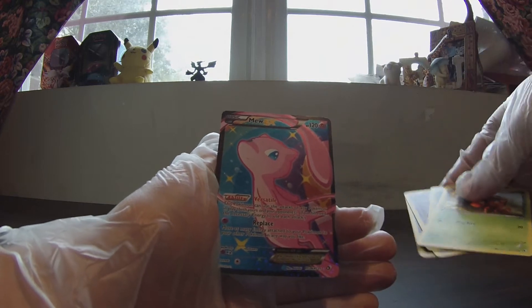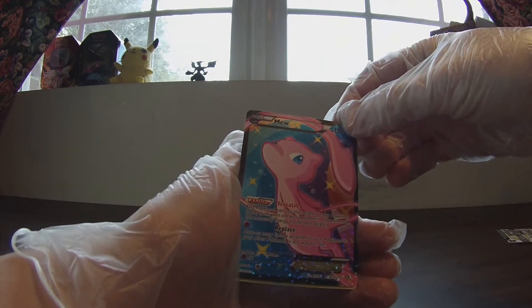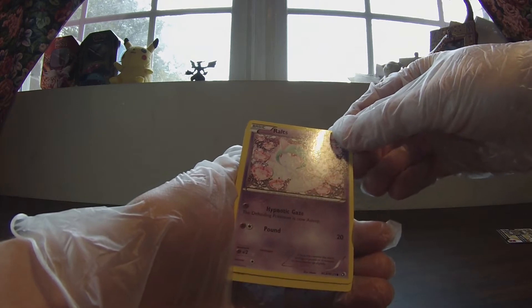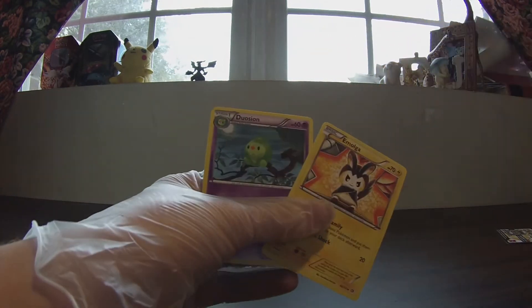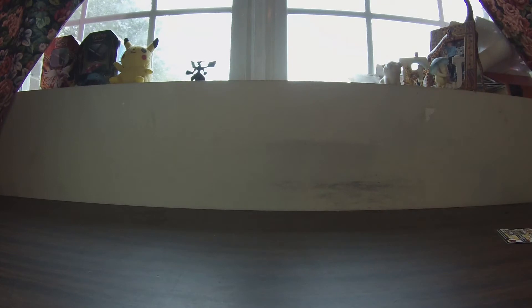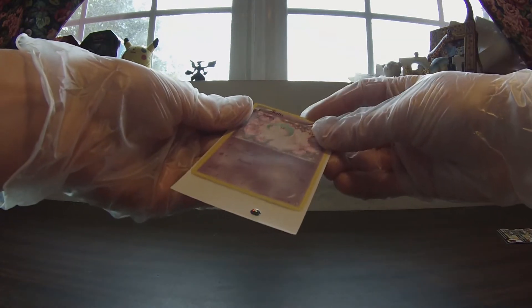Great pulls, finally! I've been having such a bad day — this makes my day a lot better. Mew EX! And the Radiant Collection card is another Radiant Collection card. This is Ralts. And the last card is Emolga. Love the art on that Emolga card. But yes, we have a whole bunch of nice cards here to give new homes. Let's give Ralts a new home.